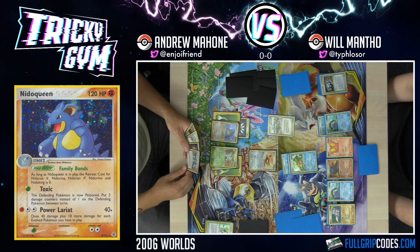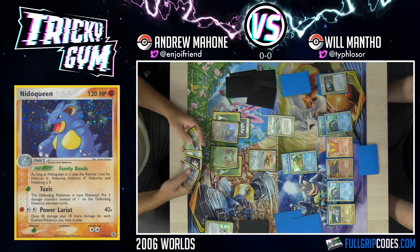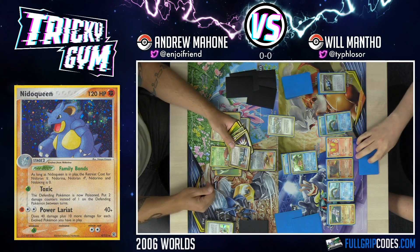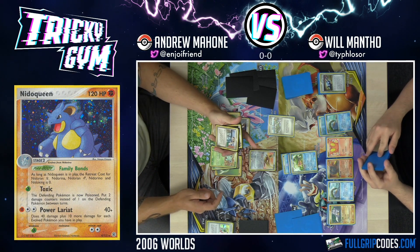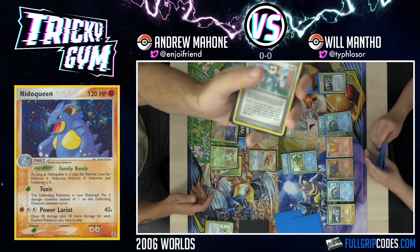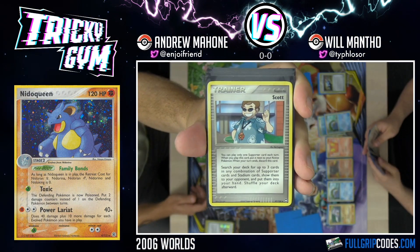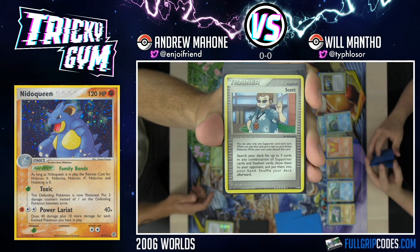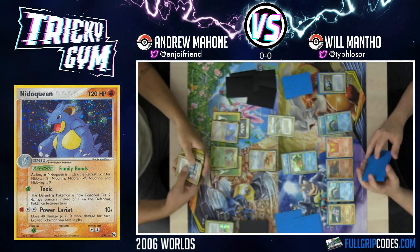You know what Supporter card I do not like? Scott. What the heck? I guess it could get me Stadiums. Scott literally just lets you search your deck for up to three in any combination of Supporter and Stadium cards. It's just a Supporter that gets other Supporters. Talk about times have changed, chat — this is how you know that times have changed in the Pokemon trading card game. I am not into Scott.